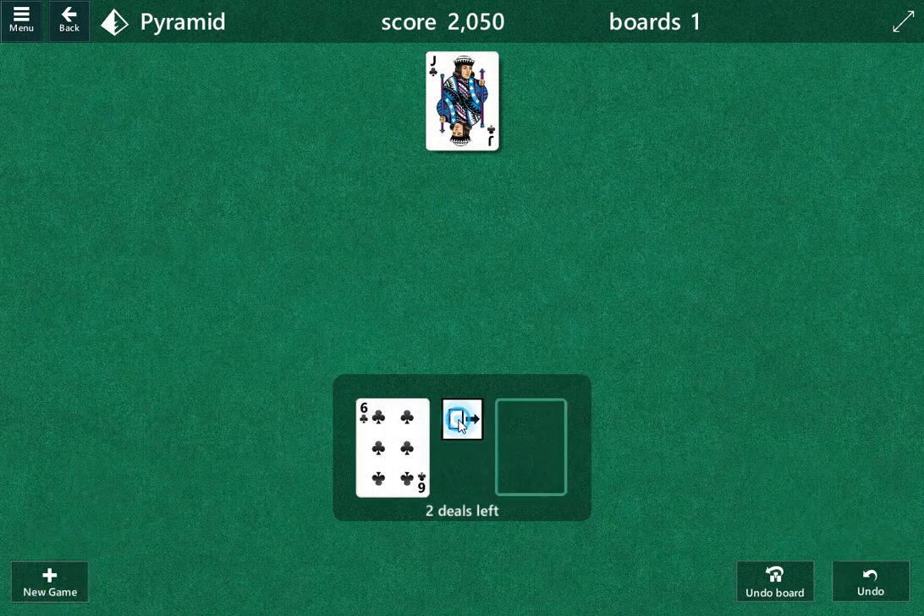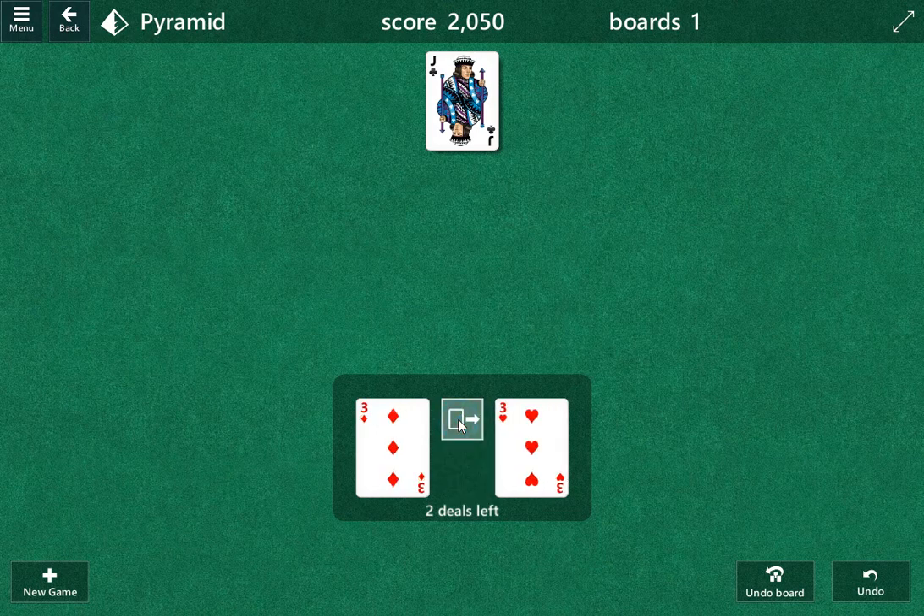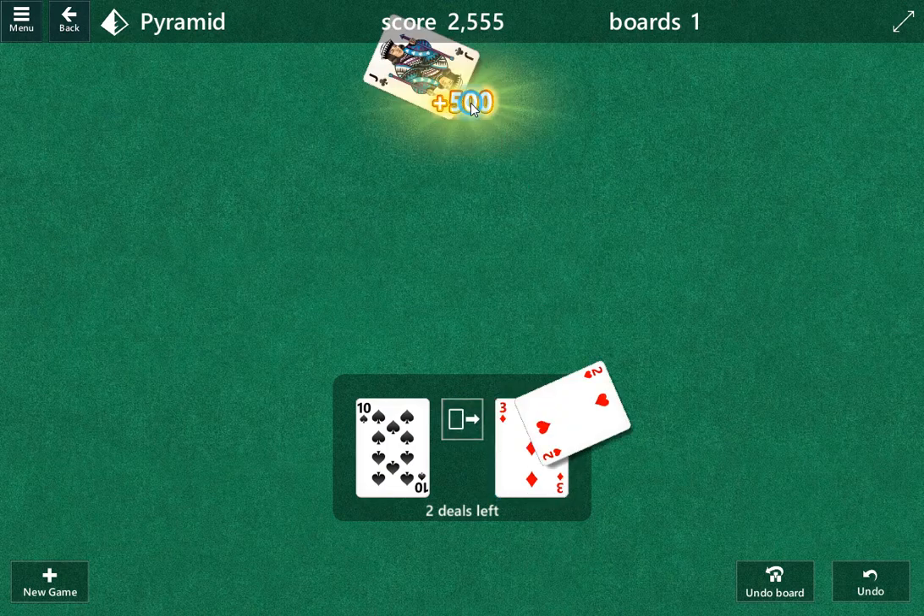This is our last cycle through. Once we get the deuce we'll clear it out. 6-3. 10-3. Can't play. Looks like we're playing there and that's it.